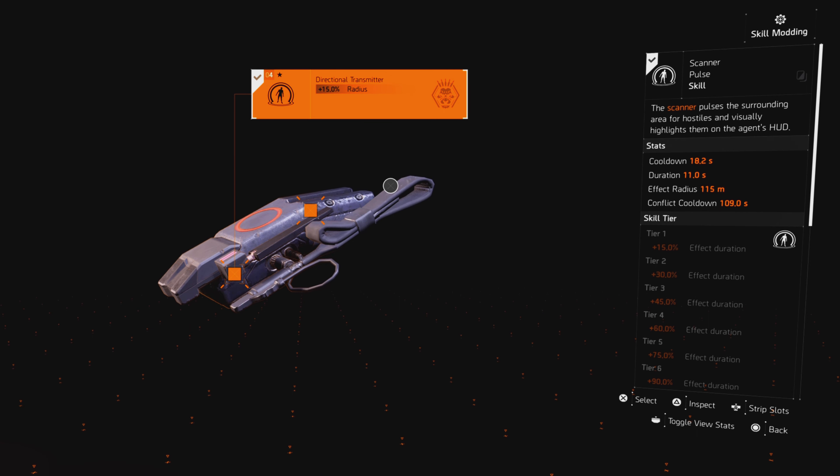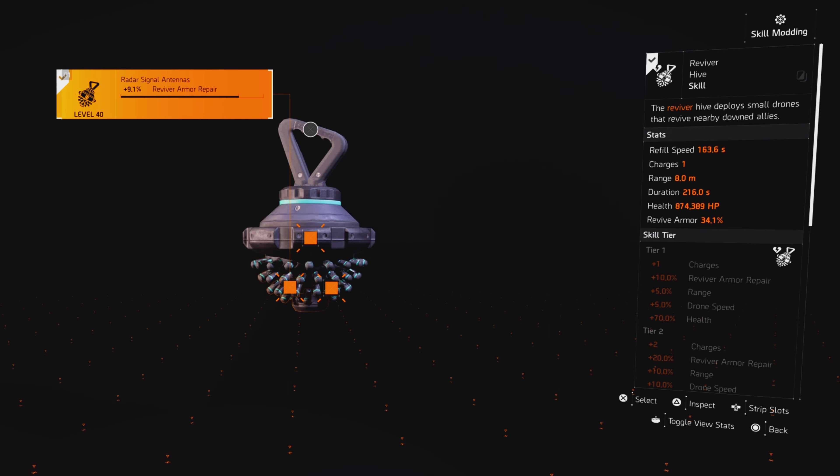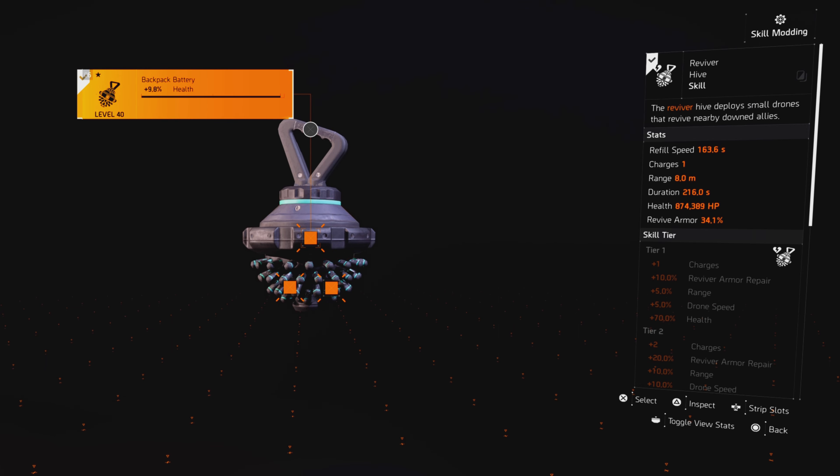The skills I'm running are Scanner Pulse — I'm running a 15% radius which increases how far the pulse activates, and I'm also running effect duration which keeps enemies scanned a bit longer so the weapon damage bonus lasts a few more seconds. My next skill is Hive Reviver. I'm running revival armor repair at 9.8% health and stem charges. I really do suggest running this one because you may get into a situation where you go down or get killed, and it will help you out.